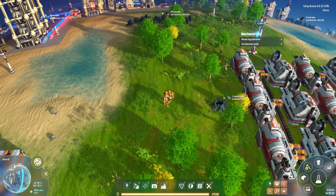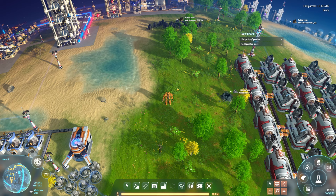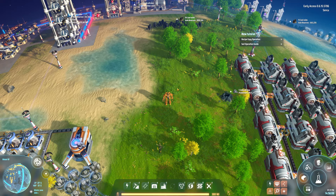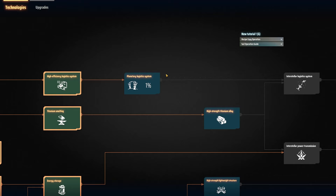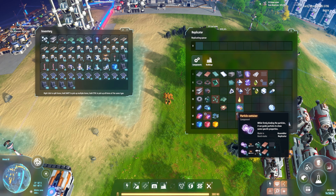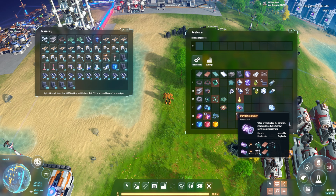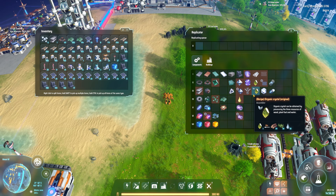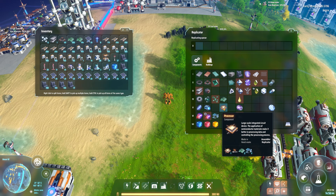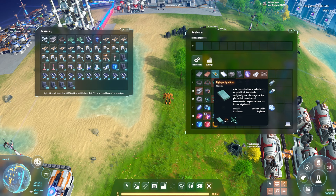Today we want to start working on the automation of particle containers and processors. For that we should start with making engines and turbines automated, so we can actually pump out a number of these. We need to produce particle containers, which need turbines, which in turn need electric motors. We need copper, which is easy, and graphene, which will be a bit harder — probably gonna do that next episode. Processors and electronics are easy, and the other ones are micro crystalline components, which need silicon.